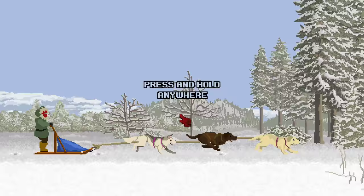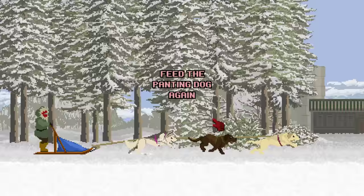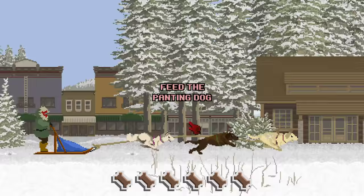So let's go ahead - press and hold anywhere. Oh, I just smacked my dog! I'm so sorry buddy. Feed the panting dog again - oh, this dog's panting now. We're throwing treats to our dogs and now we're out of food. Can we restock? Oh, you click on it to restock. Then we feed the panting dog again. Our lead dog is panting.